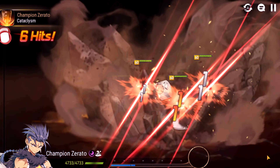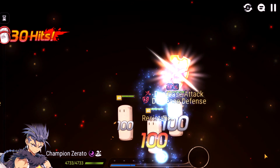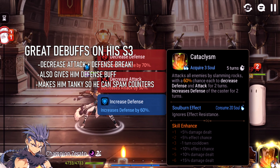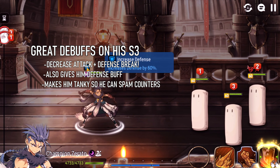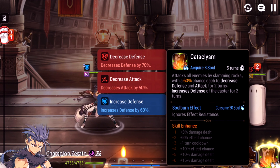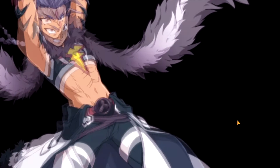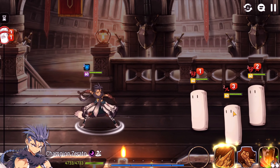His S3 attacks everyone on their team with a bunch of boulders, and at Max Mola it has a 75% chance to defense break and decrease their attack. On top of that, it gives Champ Zerato increased defense, really helping his survivability. If you Soul Burn it, it ignores effect resistance, but remember it's still a 75% chance, so even though it ignores effect resistance, it could still completely miss.